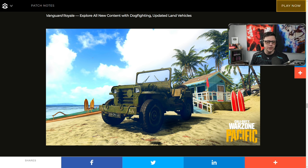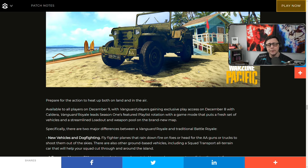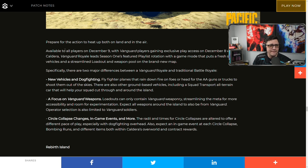Vanguard Royale lets you explore all new content with dog fighting — and this is the forced Vanguard content mode where your loadouts and weapons will be specifically only Vanguard, so you can't mix and match. The circle collapse times are altered for a different pace of play, hopefully faster. Also expect in-game events at each circle collapse — bombing runs, different items — both in Caldera's overworld and contract rewards.